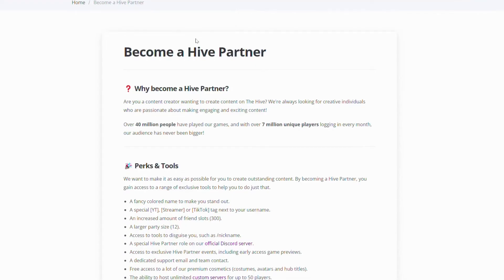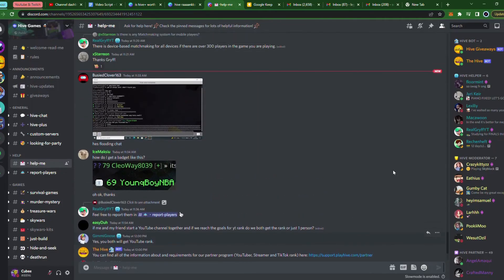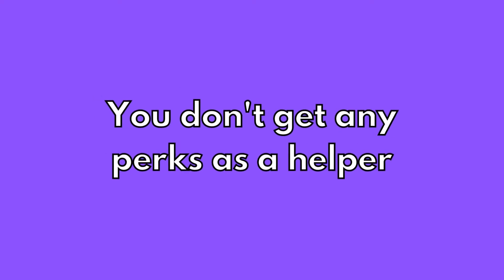Number four: Helper rank. It's a rank that you can apply for, and your job as a helper will be to help people on the Hive Discord server and on the forums. You don't get any perks as a helper.